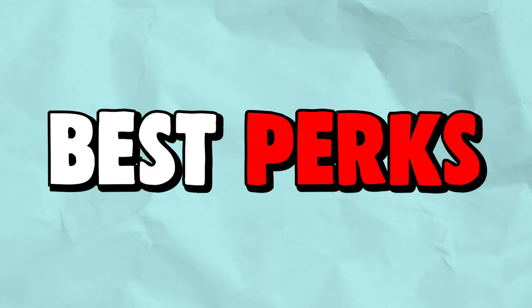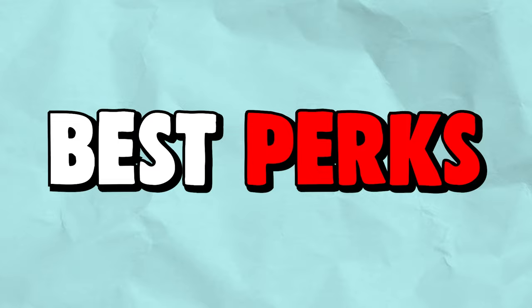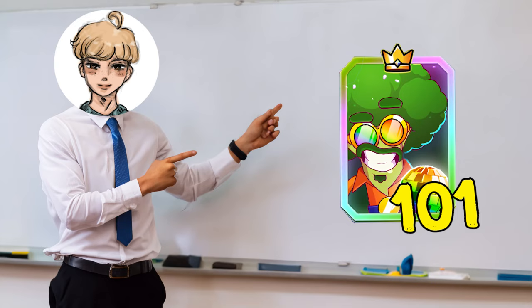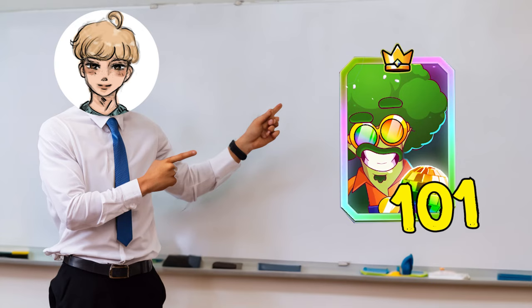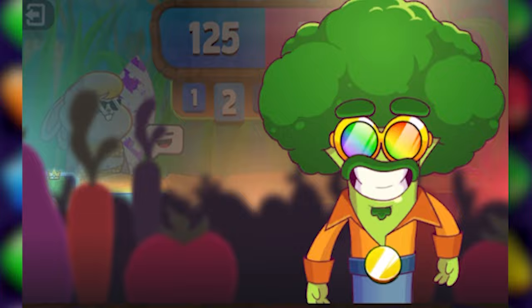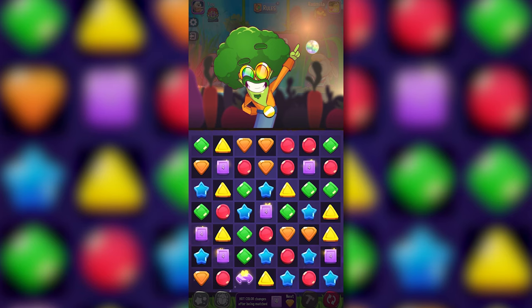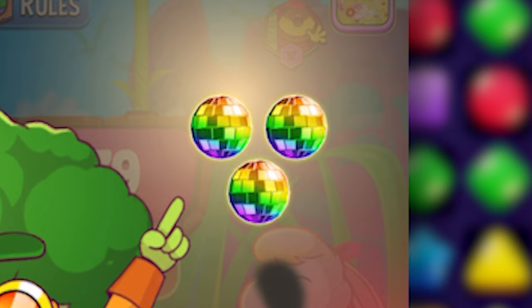Welcome to Brocco Boogie 101. We're boogieing through his best bugs, pro level tips and tricks, what not to do, and game modes he shines in. Brocco Boogie is the chillest booster to use. He is not phased by anything — you can tell by his unbothered dance moves. He uses the power of boogieing to stun his opponents and take them out, for a good time, I guess.